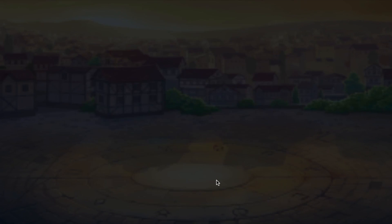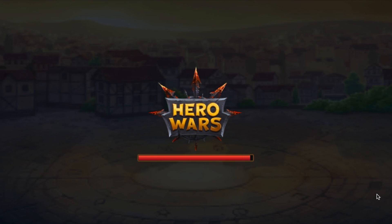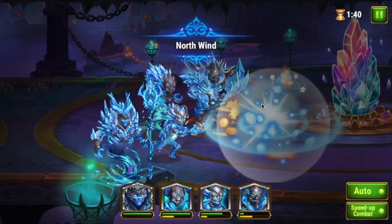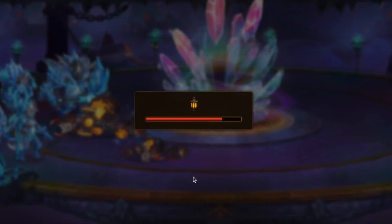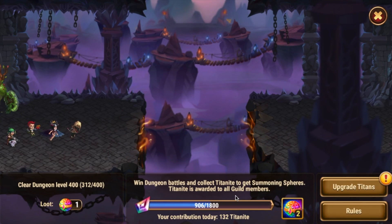Unlike the tower, the dungeon has no end. As long as your heroes and Titans are strong enough to clear the current level, there is a more difficult level waiting for you — and this is literally infinite. Titanite is collected by all guild members, and your individual Titanite contributes to a daily pool for the guild. When certain thresholds of Titanite are collected by the guild, all guild members are rewarded with summoning spheres that contain Titans and Titanstone Fragments. These will help you evolve your Titans, making them more powerful for future battles.